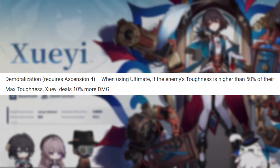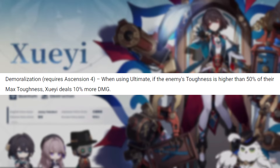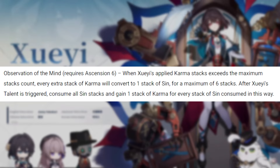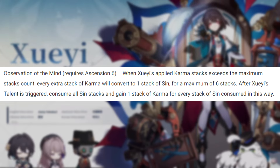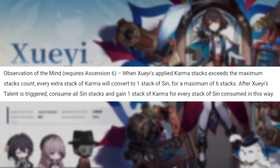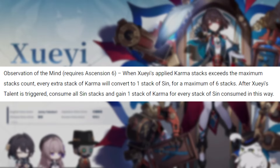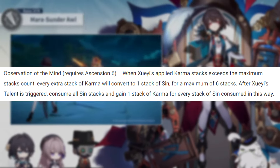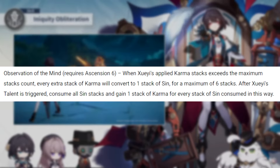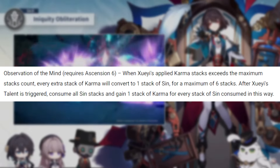A4 is just going to increase your ult's damage if the enemy's toughness is less than 50%, which is good. And A6 is pretty much just going to store extra stacks. We already know you only need eight to unleash an attack. So for example, if you have seven and then gain four from your elemental burst, that's 11 stacks. Without A6, you'd use eight and go back to zero. With A6, you use eight to unleash your attack and the extra three stacks are stored, so next time you start off with three stacks — very efficient.